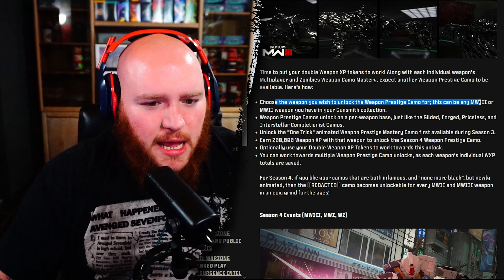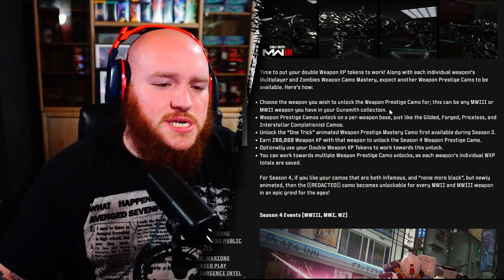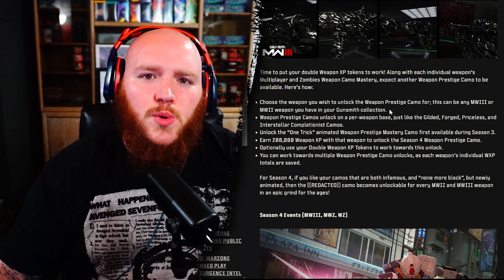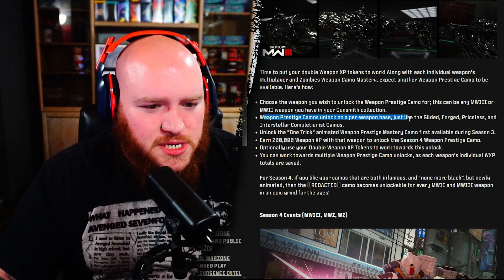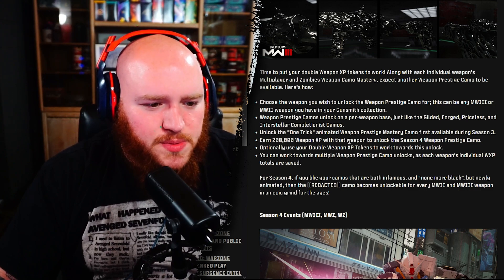The weapon can be any MW3 or MW2 weapon you have in your Gunsmith collection. With Season 3 Reloaded you could get it on MW2 weapons, but it was bugged and not showing up for a little bit — it's since been fixed. Step two: weapon prestige camos unlock on a per-weapon basis, just like Gilded, Forge, Priceless, and Interstellar. You need to unlock the One Trick animated weapon prestige mastery camo first, which was available during Season 3.